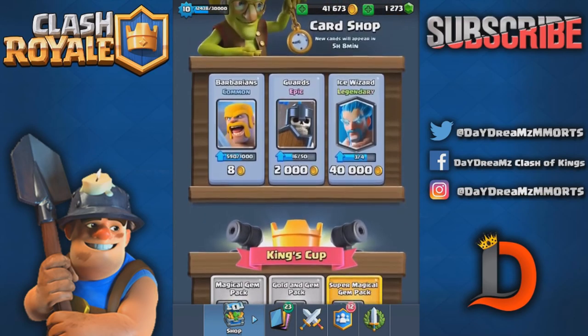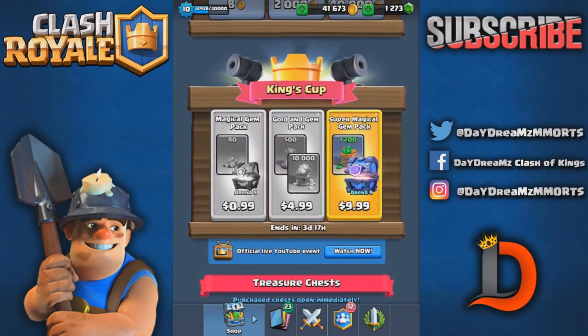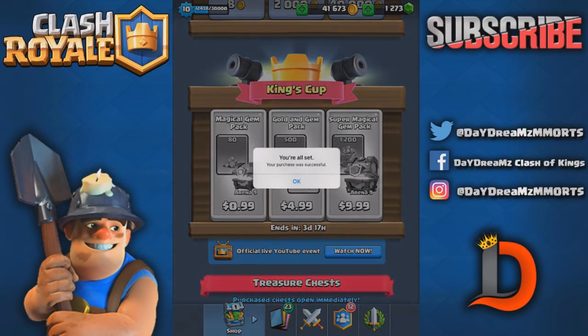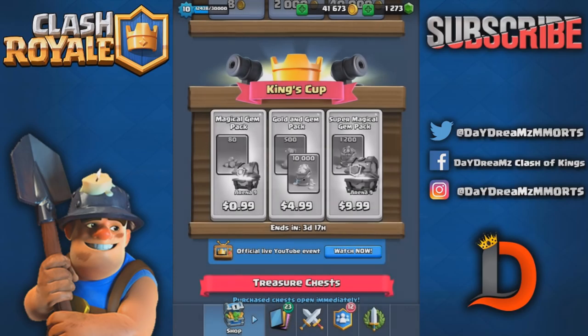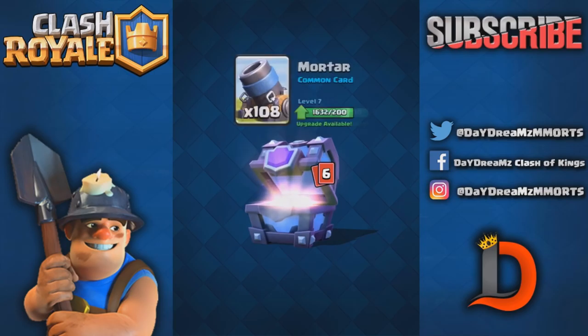Now I can get my Ice Wizard up to level four if I want. But hopefully we get an Ice Wizard or Graveyard in this super magical gem pack because I do not want to spend 40,000 gold on a card and then have it cost me 20,000 more gold to upgrade it to level 11. I'd rather upgrade two troops to level 11 than get the Ice Wizard to level 11 that way.